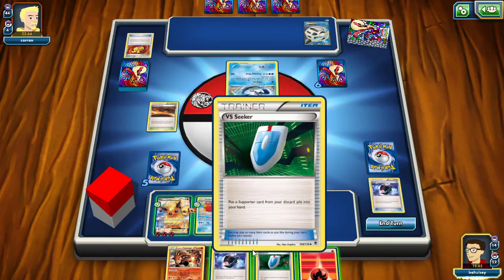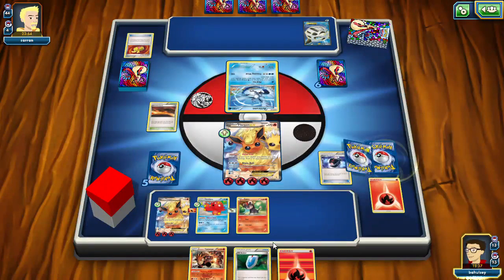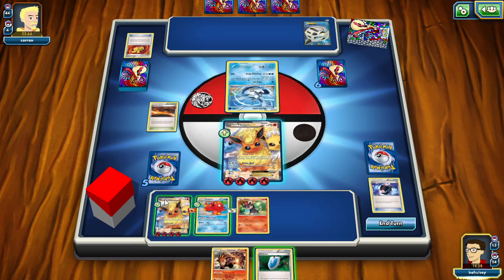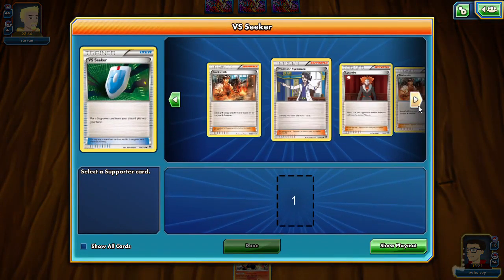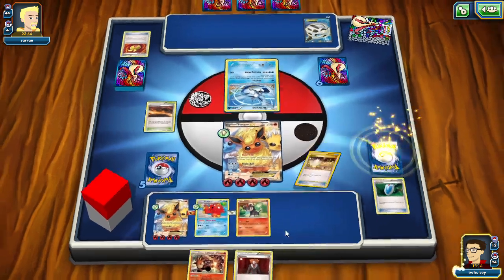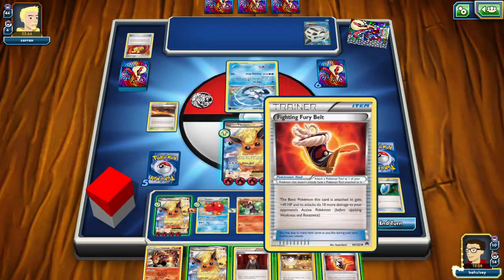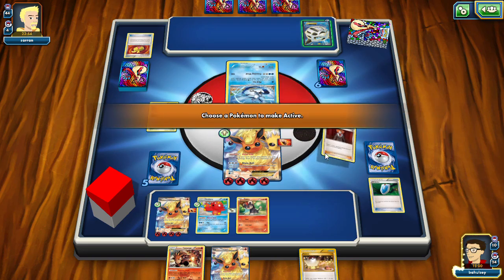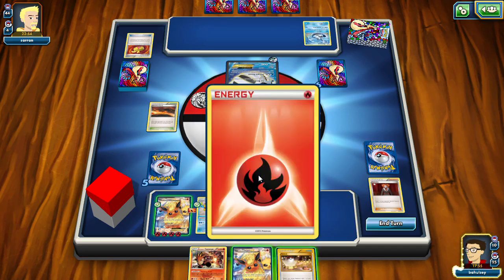We're going to discard the Lysandre with Scorched Earth, then discard this fire energy just to free up more hand space. Attach a fire energy to this Flareon. Lysandre — Abyssal Hand — we draw a Fighting Fury Belt so we can put one on the active Flareon. We don't really need that Pokemon yet so we won't put him down. Lysandre out this guy — I think we take a knockout. Actually not worried about it — oh wait, we will take the knockout. Five energies on him — 150 — wow.